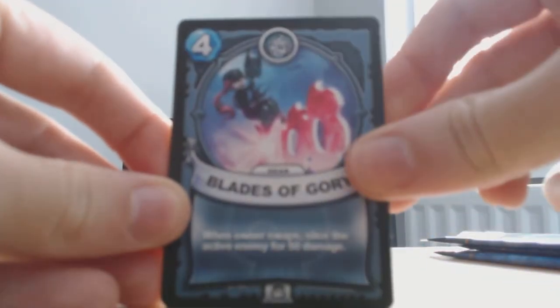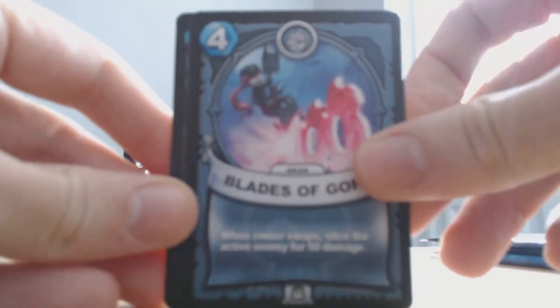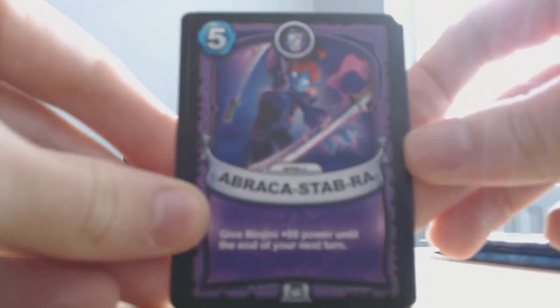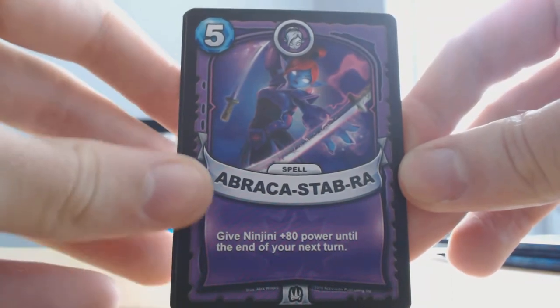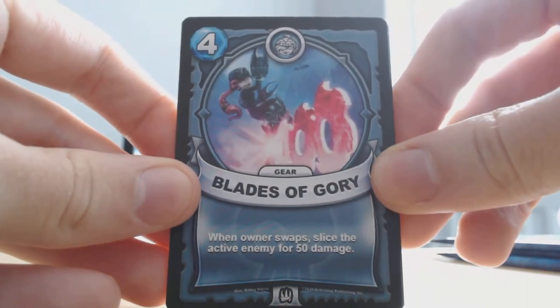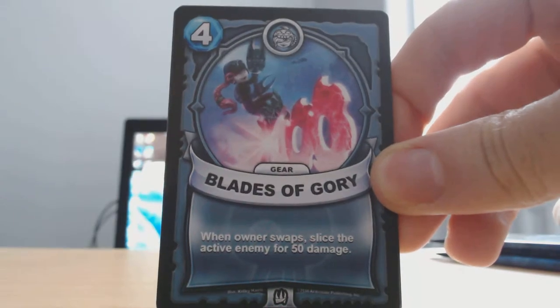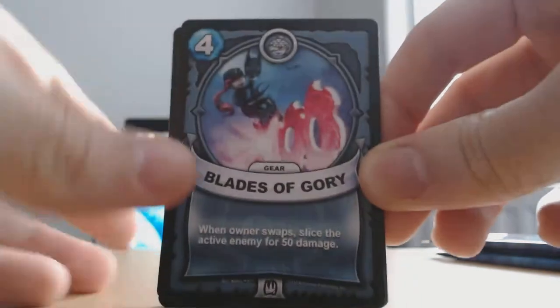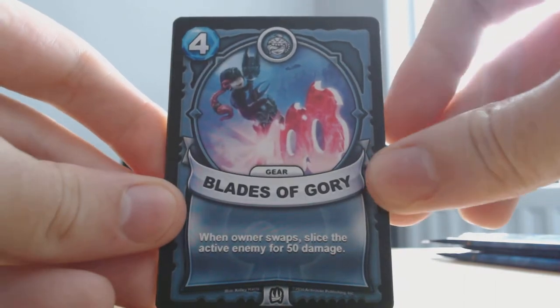Blades of Gory. I like whenever they bring new merchandise like this. Yu-Gi-Oh was always a card game before it became an anime. There's also a Dragon Ball Z card game, a World of Warcraft card game, and Card Fight Vanguard — which really says it in the name. I'd like to check out the World of Warcraft and Dragon Ball Z ones at some point.